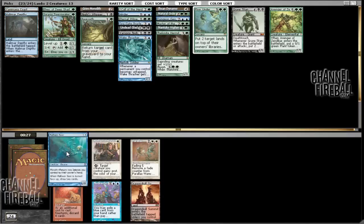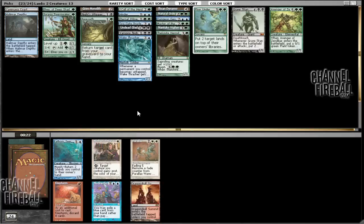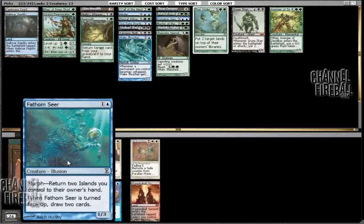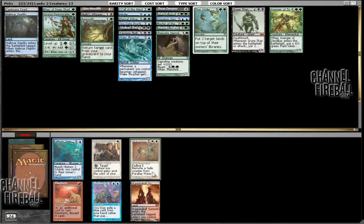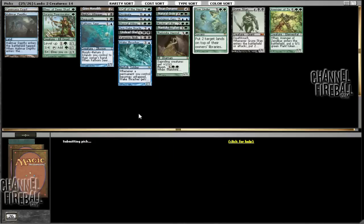And as you can see, Fathom Seer and Misdirection are both still there — no one's playing white, because those are two really good white cards and they're both still in the pack after the wheel. So between Fathom Seer and Misdirection, we've got three to four blue cards, so Misdirection is probably not going to be that great. Similarly, Fathom Seer is also not that great, but it does draw cards, which is not the worst. And we take Dissipate here — I don't really want to play Force Spike. It's a little too narrow; I prefer to play Spell Pierce.